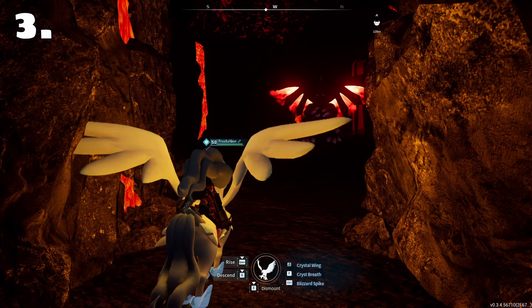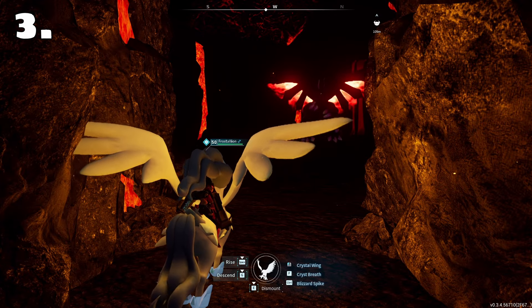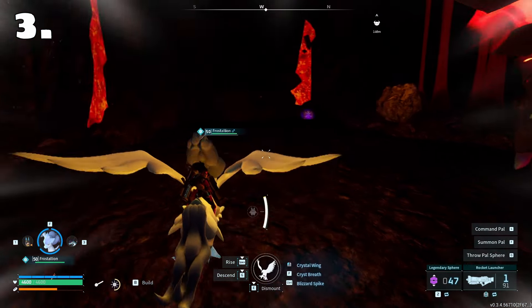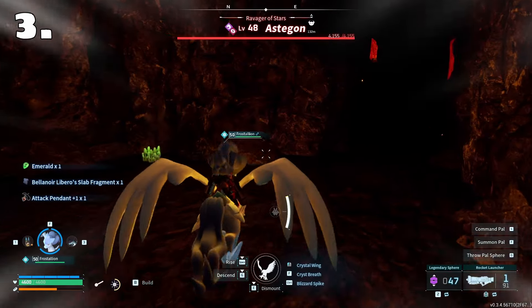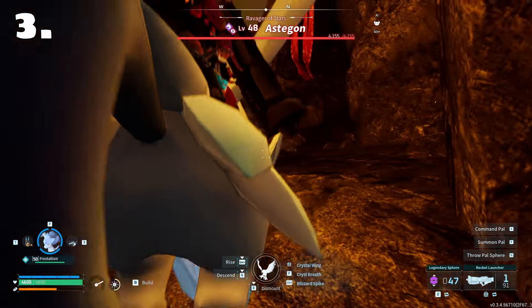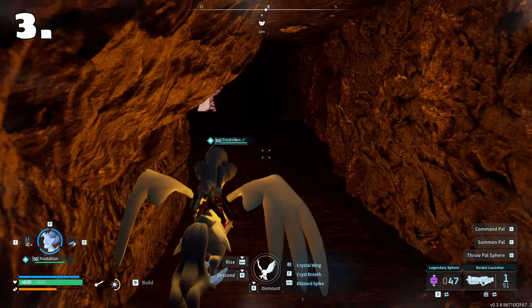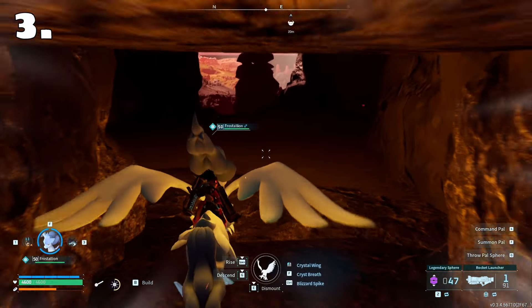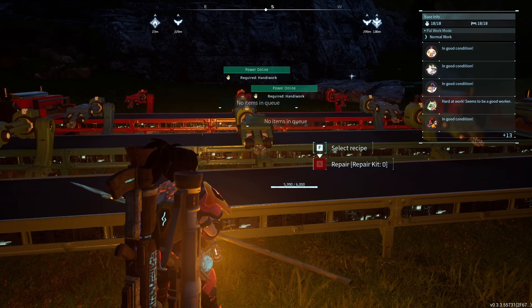As mentioned, there are certain alpha pals that are in caves, and within those caves there are chests where sometimes you can get lucky enough to get a slab. Let's just run past this Astegon to the chest and see if we can get anything — we got lucky! One thing to keep in mind is that it's not always a guarantee. Running actual caves or dungeons, or going to the wildlife sanctuaries, is the better idea.